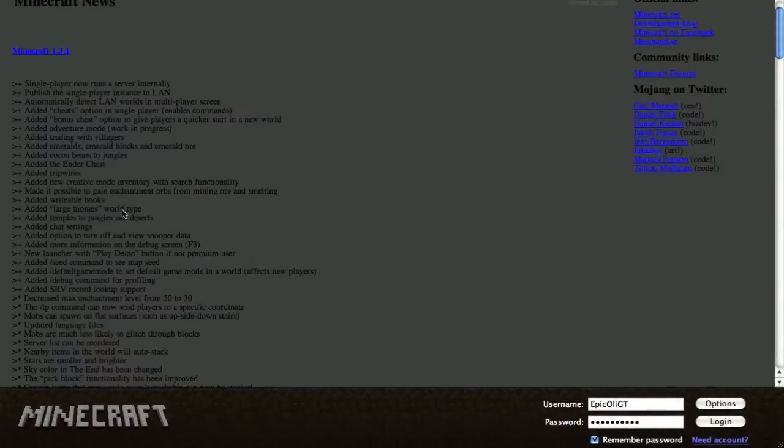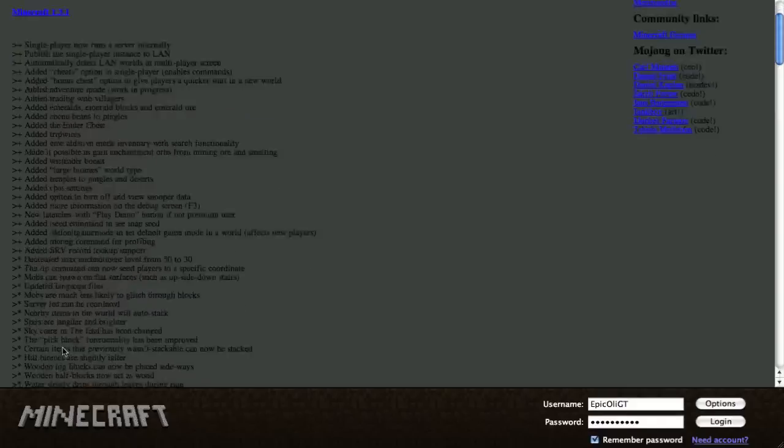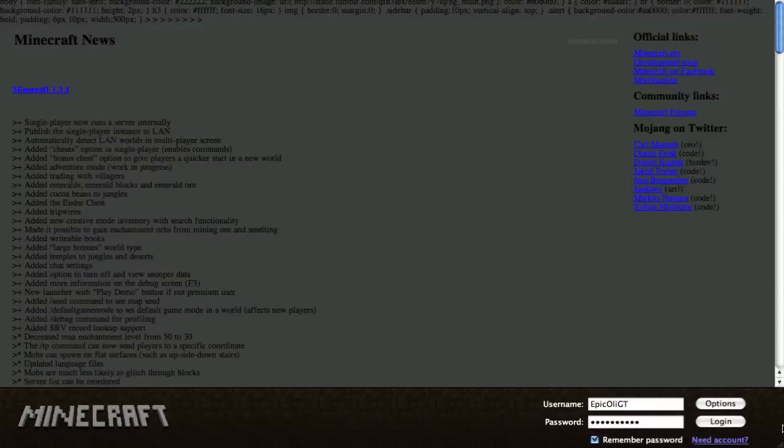So that was from a while back. Writable books — that's cool. Large biome world type. Temples in jungles and deserts, and then the rest of this stuff seems to be all very nice. We'll have a look at it. Let's play around.